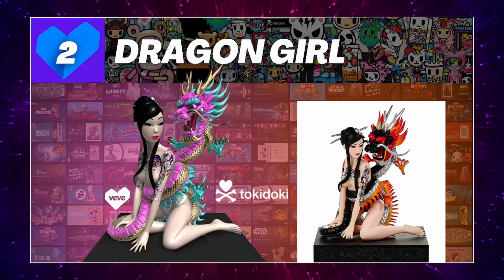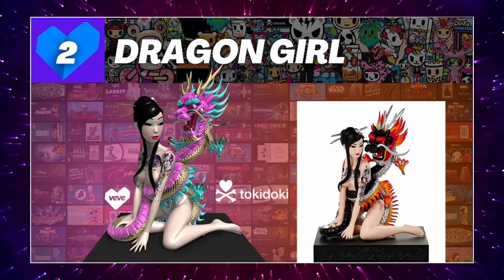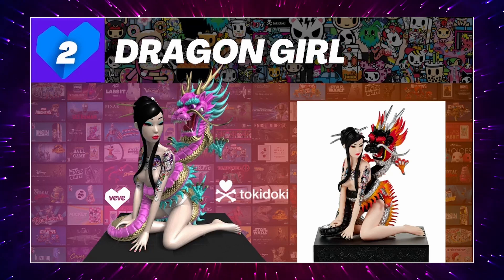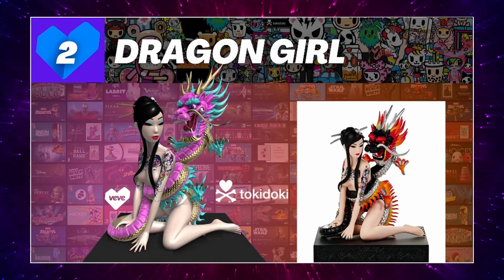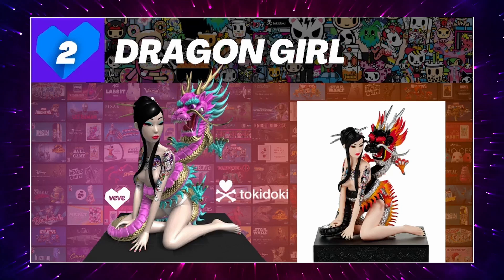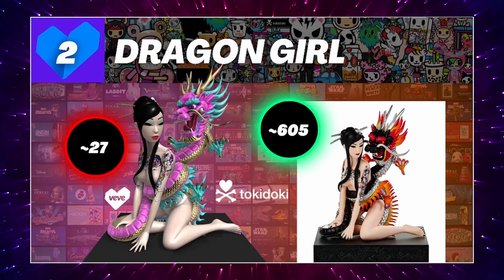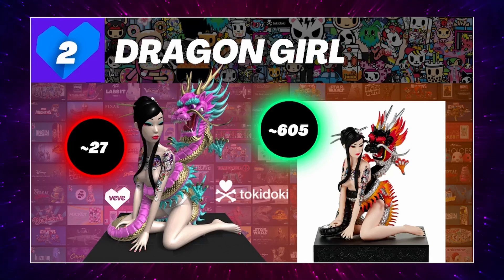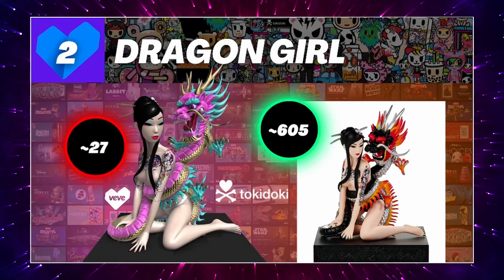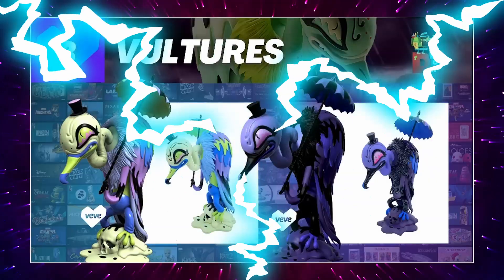Next up is Dragon Girl. A disclaimer: I'm basing this off the orange and black version on the right. I cropped out the pink one because the only version currently sold on their website is the orange and black. The only image I could find of the pink and gold version was a prototype with no price attached. So, the VV digital version is roughly 30 gems in the secondary market, while the orange and black physical version on Tokidoki's website is roughly 605 USD. With the physical you also get a certificate and a painting from Simone, the artist.